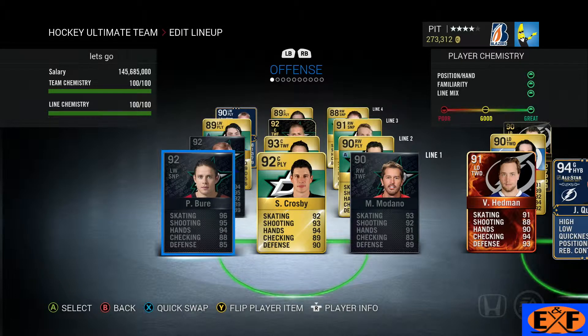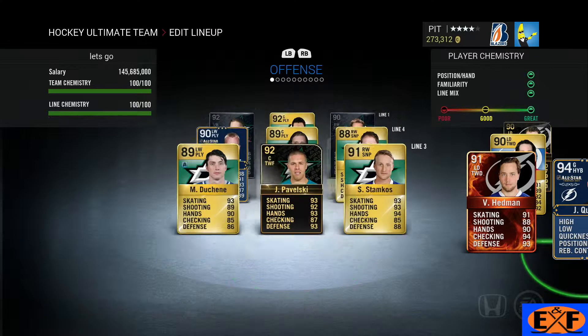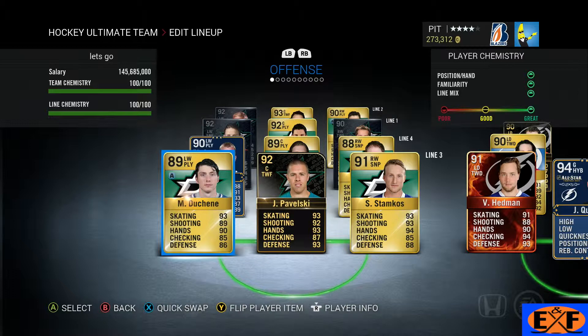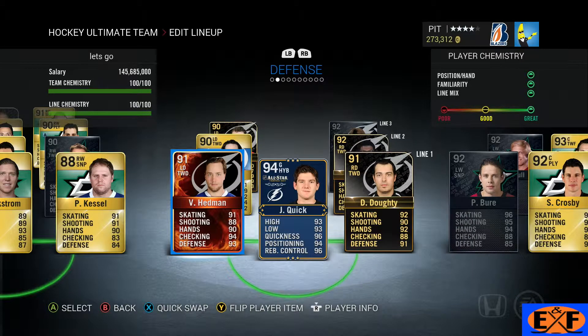On our first line here we moved Madano up from the fourth line center to wing because he's so quick. Second line's pretty much the same — we gave Sagan the assistant card. We also gave Duchene the assistant card and moved Pavelski to center so we could have a right-handed center, because we were all left-handed before. We moved Nick Backstrom to the middle on the fourth line and the other two wingers are the same.